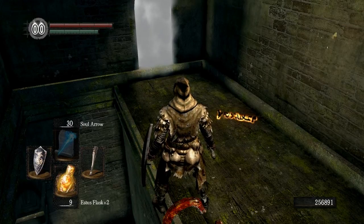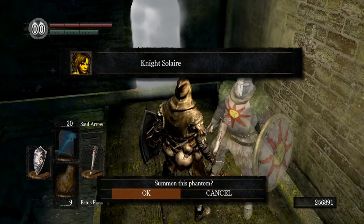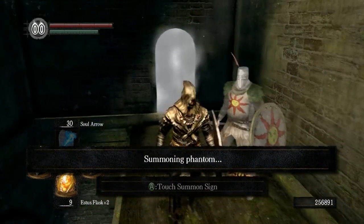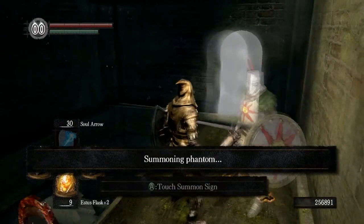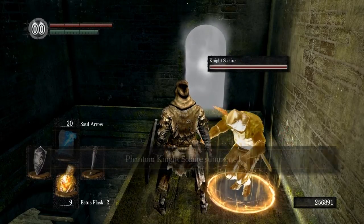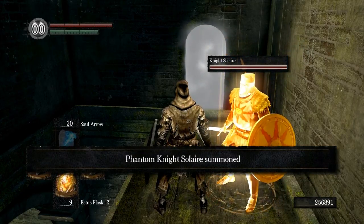We are just outside the boss gateway here. I'm going to go ahead and summon Solaire. Basically, anytime you are able to summon an NPC, a friend, or a stranger to help you out in a boss fight, there's no real reason that you shouldn't. It's just going to make things easier and you're probably going to be able to achieve victory without dying.